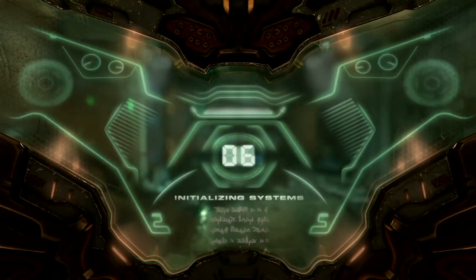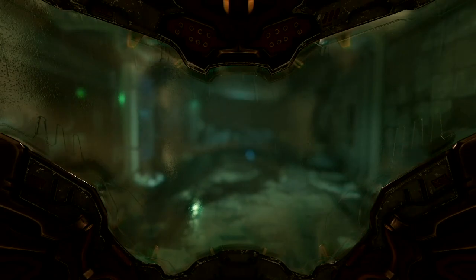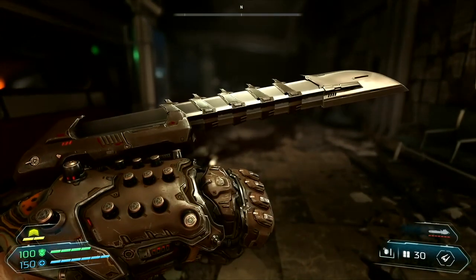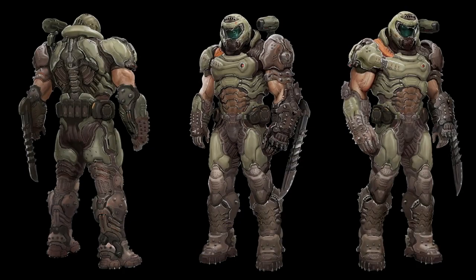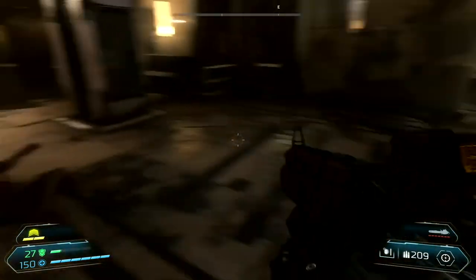First up, the protagonist — our friendly neighborhood Doomguy, or Doomslayer as he's being called now — will be toting a large retractable blade in his left gauntlet. Very reminiscent of the Predator's blades, though at this point it seems more of a cosmetic change than one that will add value to the gameplay — a substitute for his fists to be shown in melee glory kills.